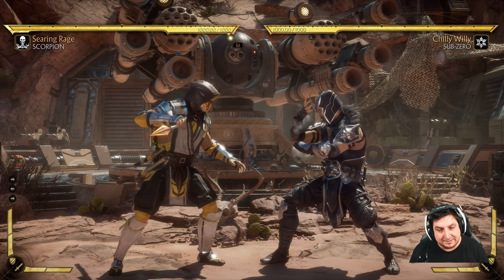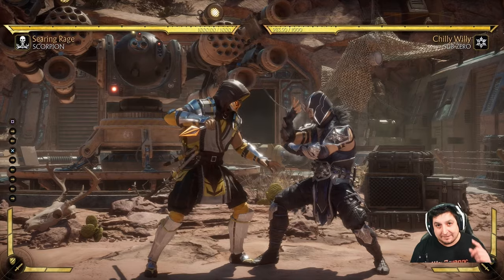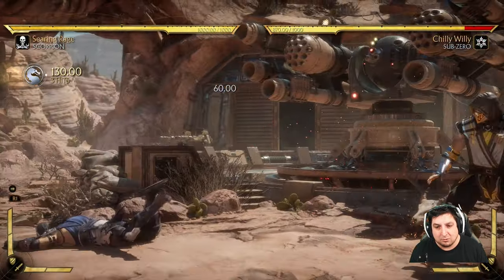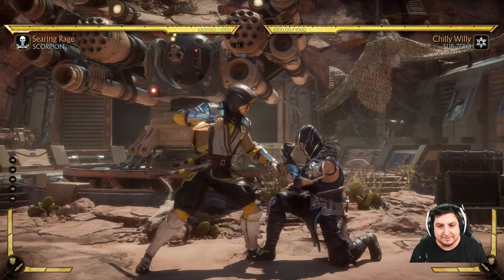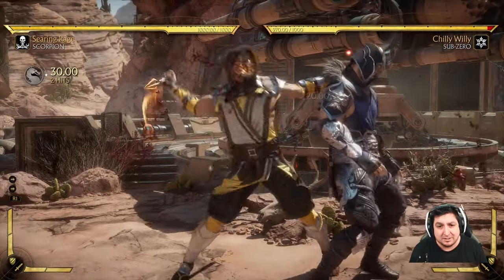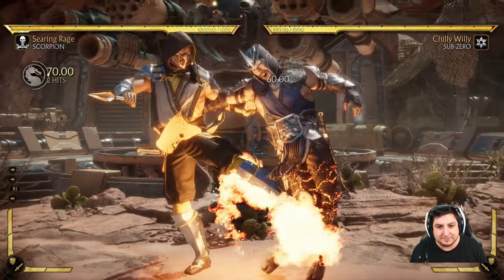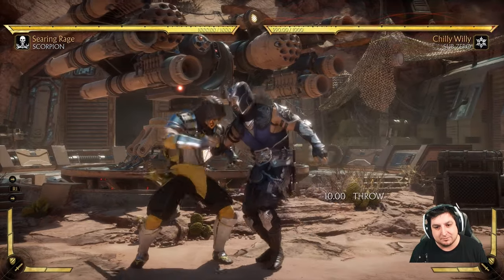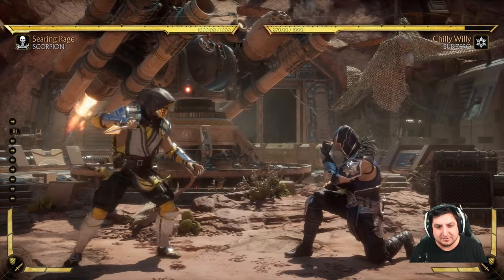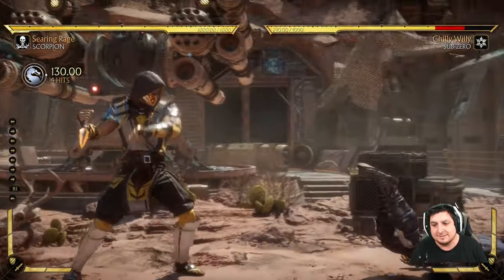Let's move to the next scenario: your opponent is literally blocking everything. You can't open them up at all — you're doing overheads, all this stuff. This is where we get to the throw button. Throws are unblockable. It doesn't matter whether you're stand blocking or duck blocking — you cannot block a throw. Your opponent can throw you two different ways: press the throw button and hold back for a back throw, or press the throw button and hold forward for a forward throw.